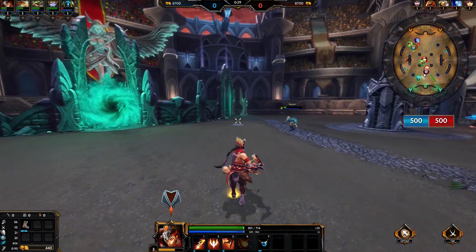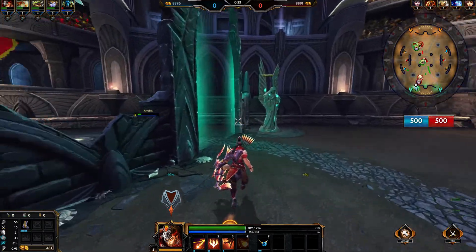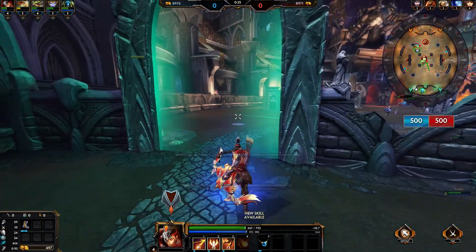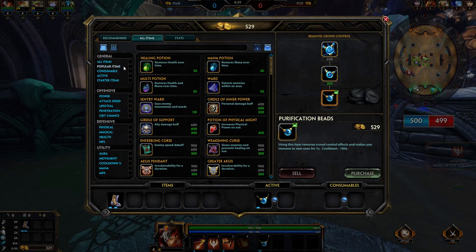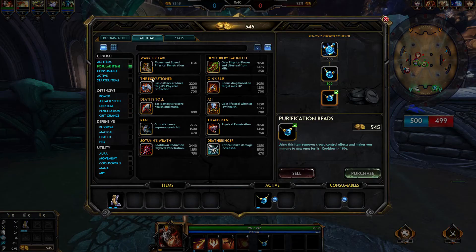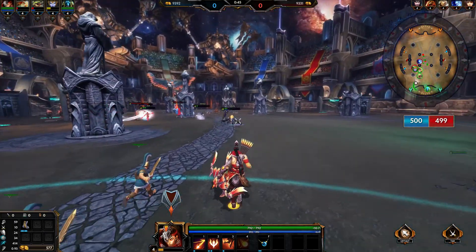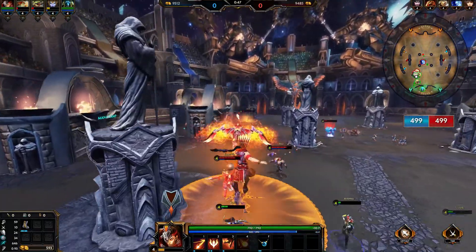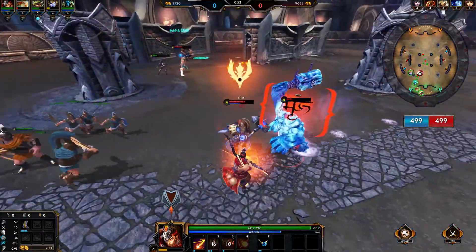What makes his two the really important part of his kit is the fact that it applies different effects. With his one, normally it'll just ricochet. However, if the enemy is marked, it will stun them when it hits — so you always want to be attacking enemies with your mark. With his three, where he glides into the air and slams down, if they are marked, it applies a knockback.